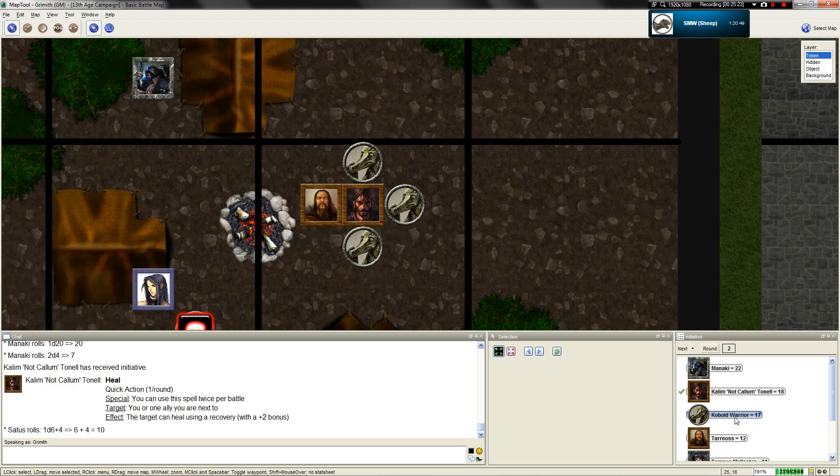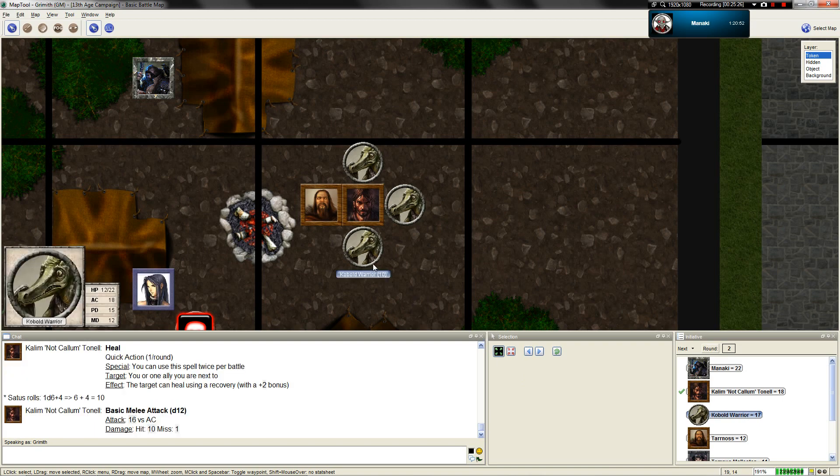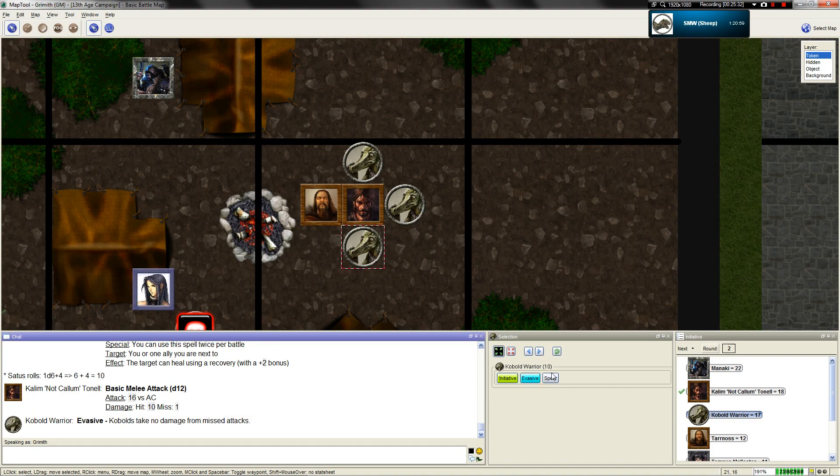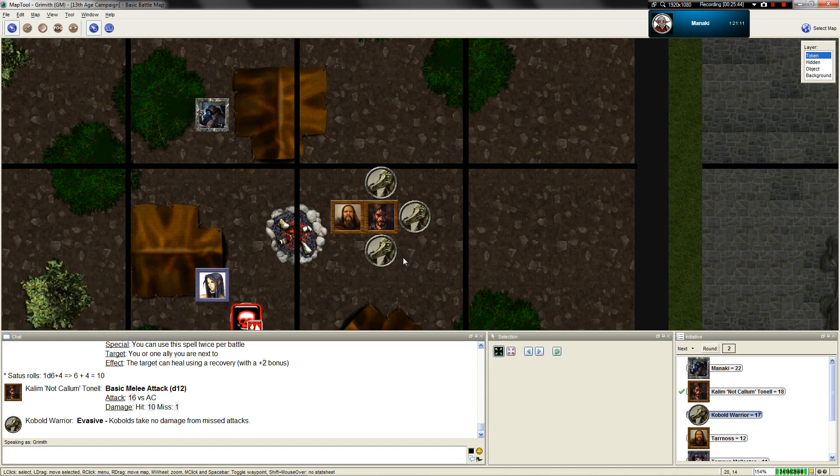The escalation die is one. That is a miss. Kobolds in this game have this nifty little ability called evasive - they take no damage from missed attacks. You bastards. We all have to miss them 22 times.